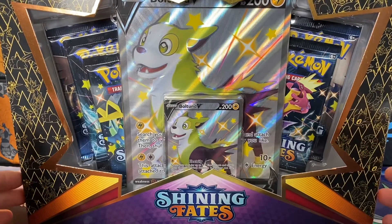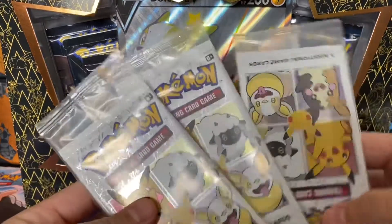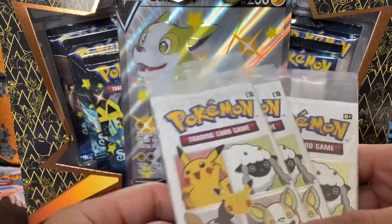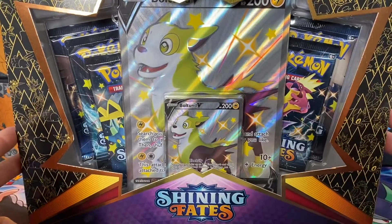Hello everyone, it is Mr. Stepstep, and today we're doing another Shining Fates opening with some cereal packs sprinkled in. I did find one more — I went back to that Walmart, the same Walmart that had probably like a couple dozen boxes left of the Cocoa Puffs. Picked up one more just so I can make this an octet opening since it says five packs.